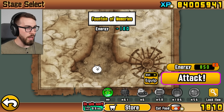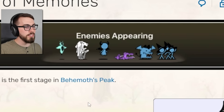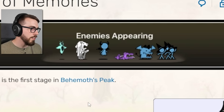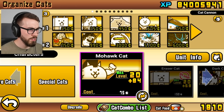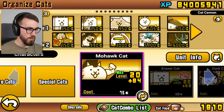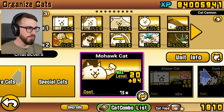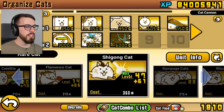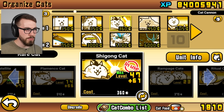First up, we've got Fountain of Memories. I like to look these stages up in advance to see what's in them so I don't waste any energy, and this one really doesn't look that bad. There's a Mr. Murr in there, but who cares about Mr. Murr? Last loadout I was using is probably not ideal right now. I'm gonna take a couple of things out, and I'm thinking it might be nice to have at least one anti-zombie unit — Shigong will probably do the trick.